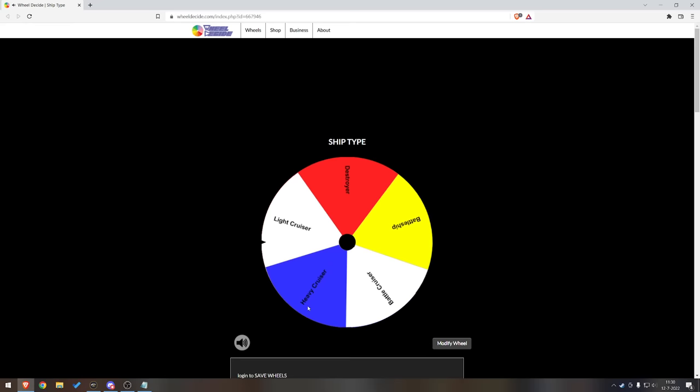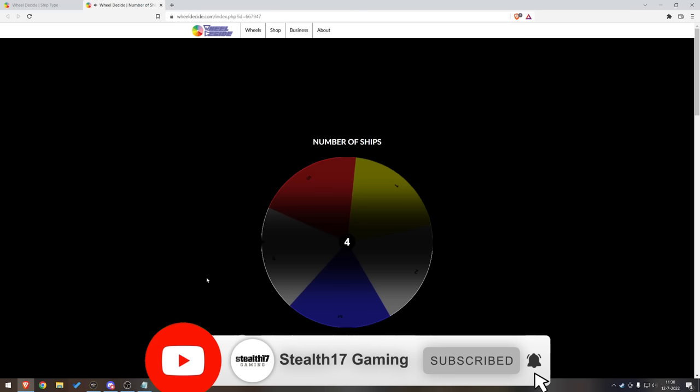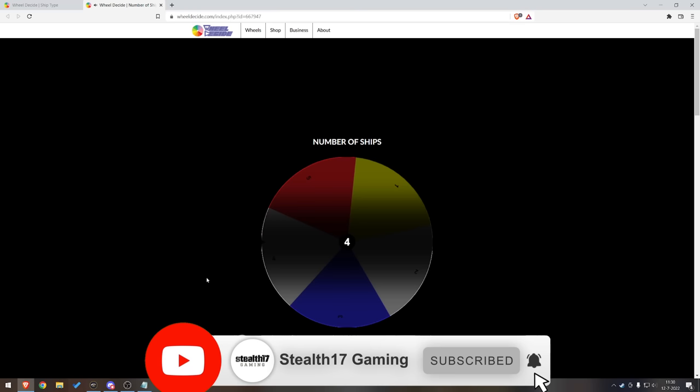Heavy cruiser — that's the first spin result. The next spin: how many ships am I going to get? Please don't make it one. Four! Not bad — four heavy cruisers. Next up: what type of hull? I have the unlock-all on, so I can use any hull from any nation.